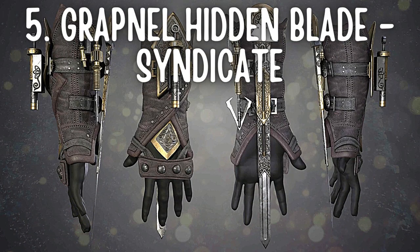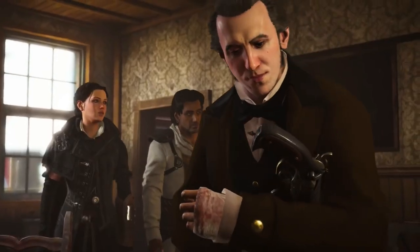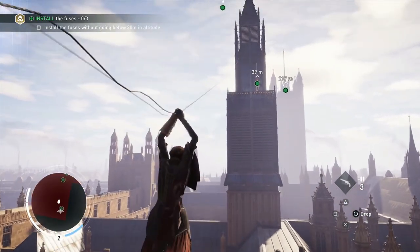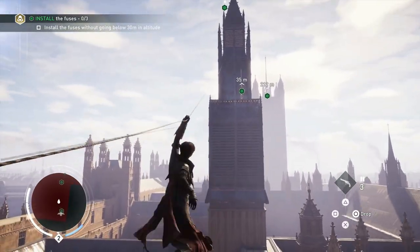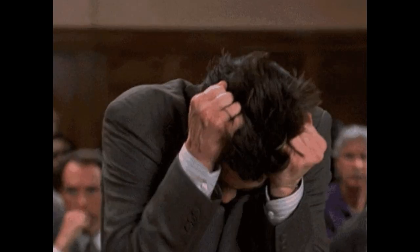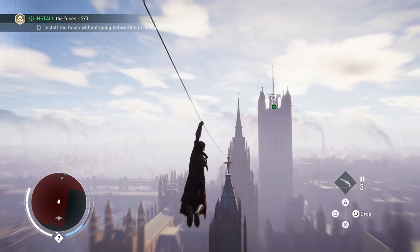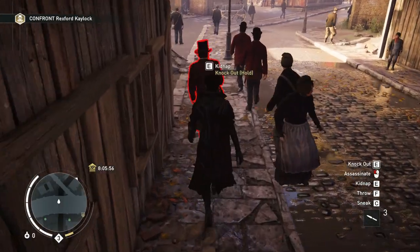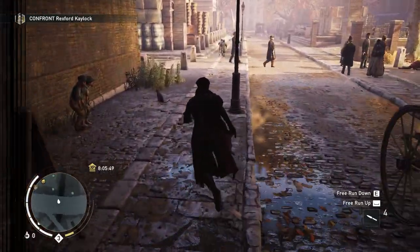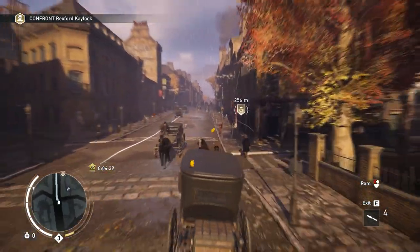Number five: the Grappling Hook Blade from Assassin's Creed Syndicate. This is where it starts getting good. The Hidden Blade with the grapnel is a real life-saver. The abilities are limited to navigational, but at least it has something solid to offer. In a sticky situation, the grapnel hidden blade is just the right thing to get you out in one piece. And it's not just escaping a fight — it's a time-saver too. With a map as big as Syndicate's, it's the perfect tool to get from one place to another fast, without losing the stunning view of Victorian-era London.